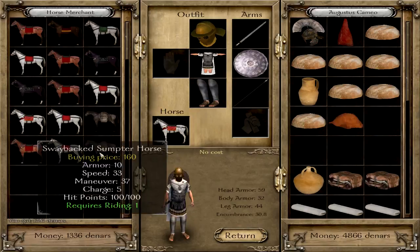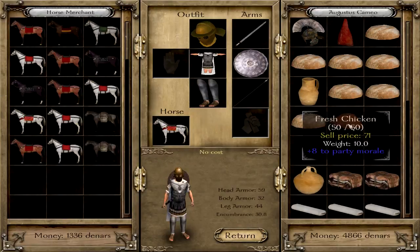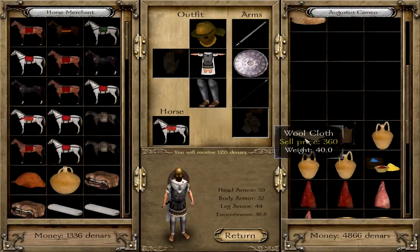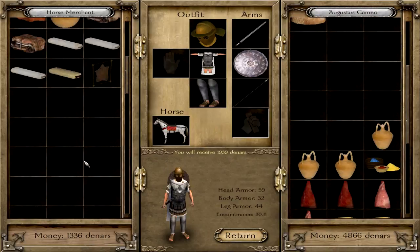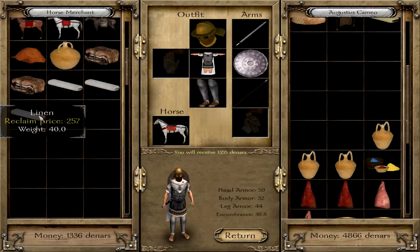Wow, this looks like a mule but it is a horse. Awesome — we are really getting into the money, I love it. Let's sell everything as good as we can. Maybe we can find something different to wear.